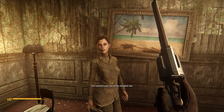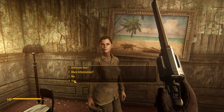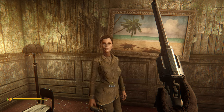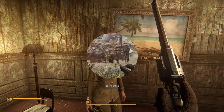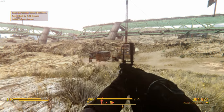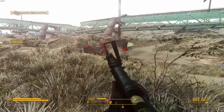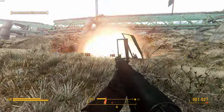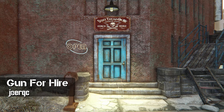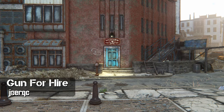On the other side of things, you can choose to use your powers for good and enlist yourself as a bounty hunter. To do so, you'll have to talk to a lady in Diamond City Jail and she'll hook you up with some contracts to hunt down. Doing so will grant you positive karma for killing baddies and a good stash of caps along with it. I think these are infinitely repeatable, so consider them a new type of radiant quest.